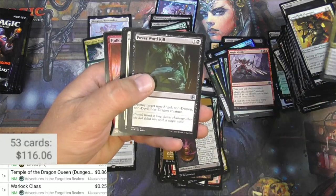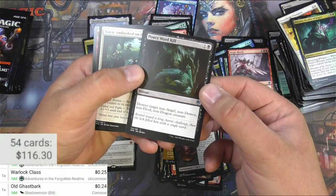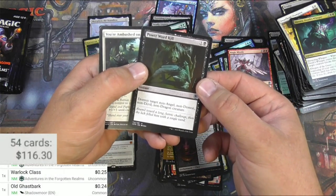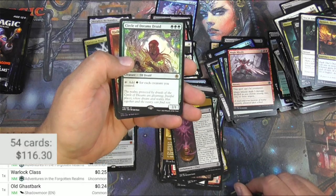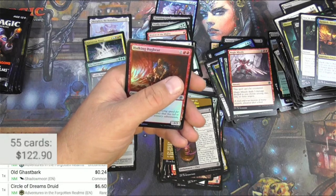It's a keeper — Power Kill. I don't think it's worth much, but it's halfway useful as long as you're not going up against angels, demons, devils, or dragons. Farida again. Circle of Dreams Druid — it's basically a Gaea's Cradle on a stick, right? That's pretty decent at $6.60.